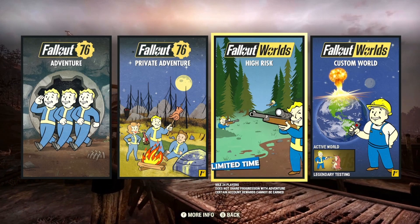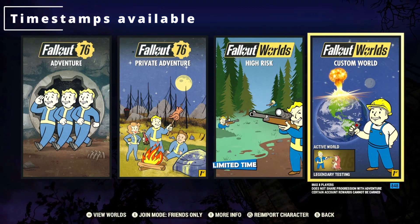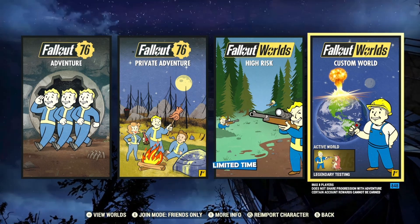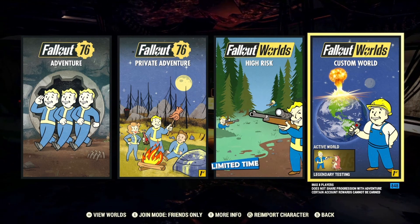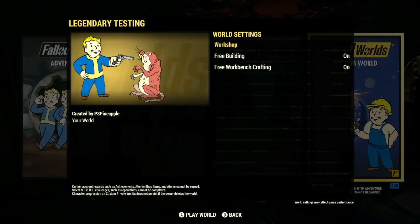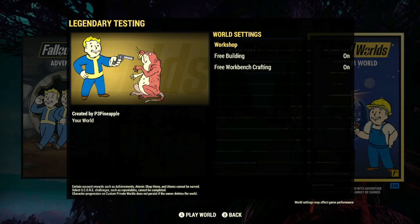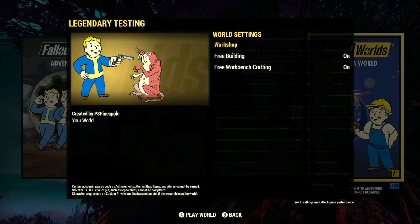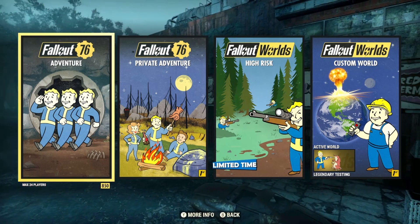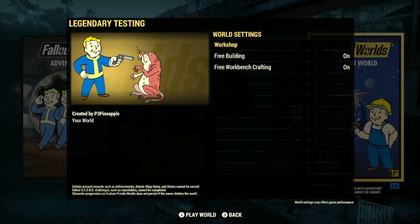Before we get into these videos, I want to reiterate that we're doing all weapon spotlight videos in a custom world I've created. The only things I've enabled are free workbench crafting — so I can test out all these legendary weapons — and free building. Essentially, this world is an exact carbon copy of what you get in private servers or adventure mode, with no manipulation added.